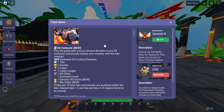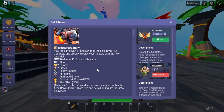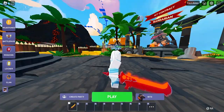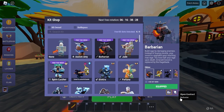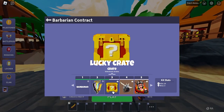The Kit Contract is pretty much like the battle pass tier rewards but it's specific to a kit. To do it, you have to play as that kit, get kills and wins. Go to the Barbarian in the lobby, click the paper icon that says 'Open Contract,' and you can see the contract. If you get 10 wins, you unlock a new tier and receive a reward each time.